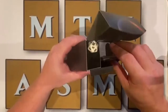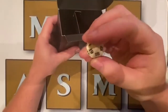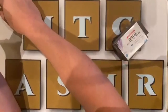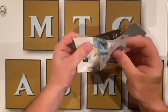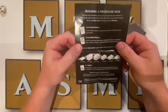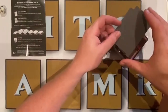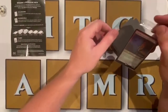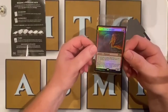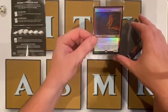Each pre-release kit comes with a d20, or spin-down counter as they're called in Magic. It also comes with a guide on how to build your sealed deck pool. You also get six booster packs and one foil promo card. Our foil promo for this pack was Chandra's Incinerator, which is pretty spicy. We might take a look at adding that to the deck based on what we have. You also get a deck divider as well.